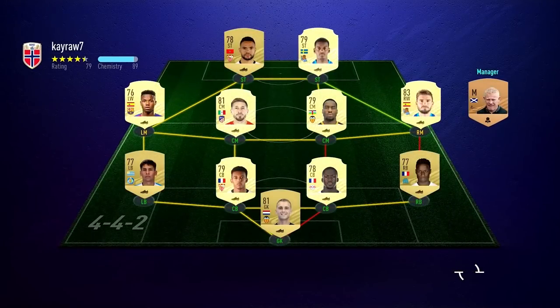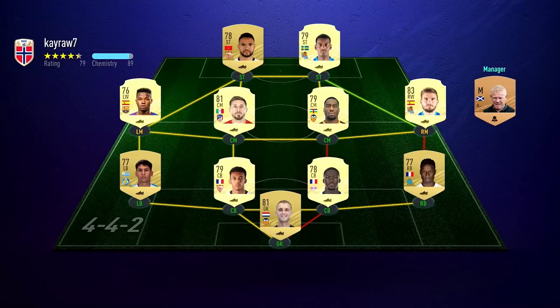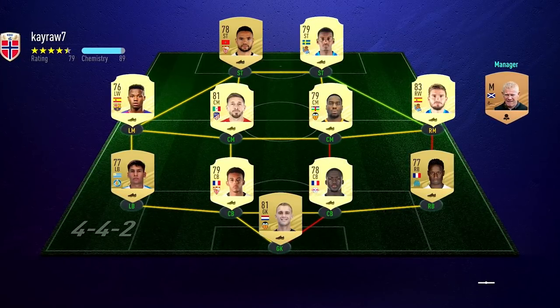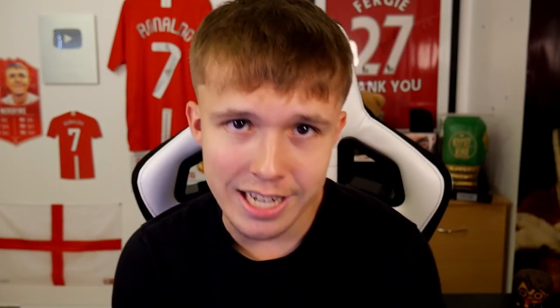We'll get into another game for more of a challenge. Our second opponent's team is not the most expensive but not a bad starting team - he's got Ansu Fati, Hector Herrera, Kondogbia, Portu, and Akanji. Overall not a bad team. Let's see what we can do against it with our 300k squad.